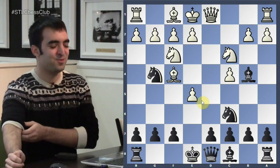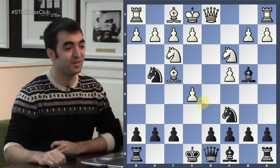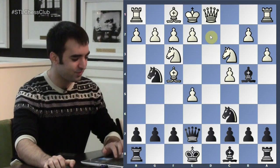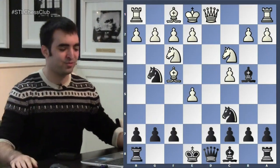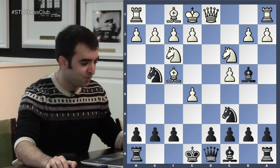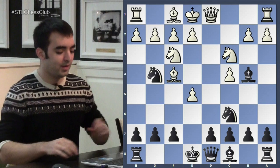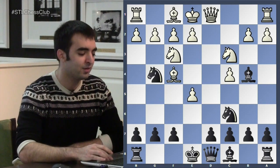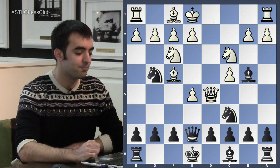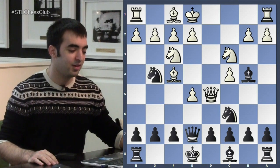If instead Knight C3 is played — which is a good segue into the next game — you can't do the same trap with Queen E7, A3, Knight takes E5, because the knight has to be on D2. The next game is Rubinstein as white against Vidmar. Rubinstein was a pretty famous player from the early 1900s, one of the top players in the world, and he lost a quick game against the Budapest. He played Knight C3, and Vidmar played Queen E7. Rubinstein defended with Queen D5, making it trickier because black doesn't win the pawn by force.